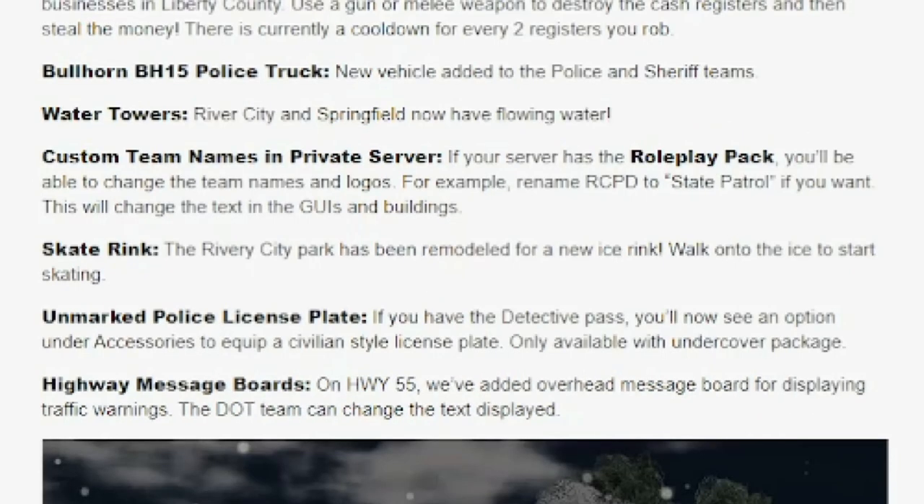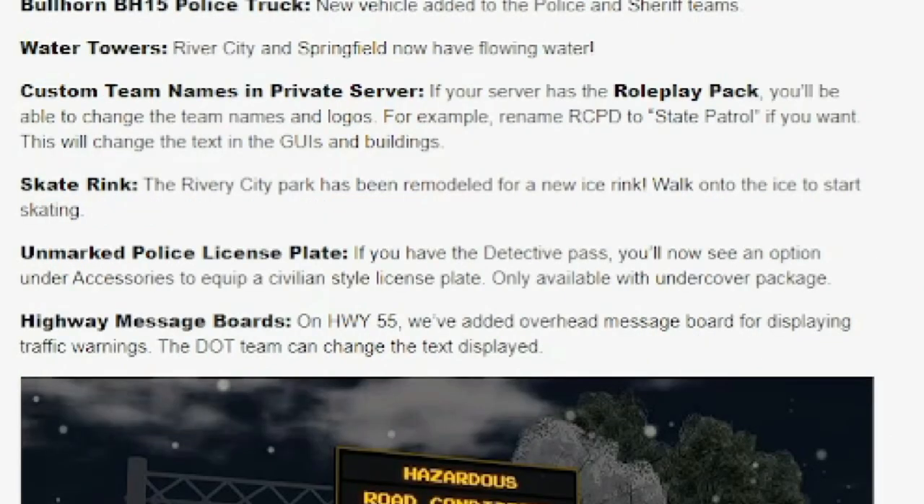We also have a new skate rink in the downtown park. The River City Park has been remodeled for a new ice rink — walk onto the ice to start skating. And River City has a spelling error, but moving on. Unmarked police license plate, which is absolutely awesome: if you have the detective pass, you will now see an option under accessories to equip a civilian-style license plate.